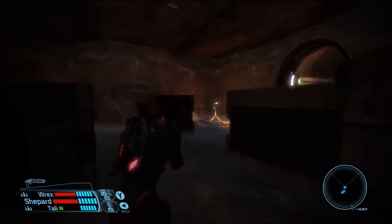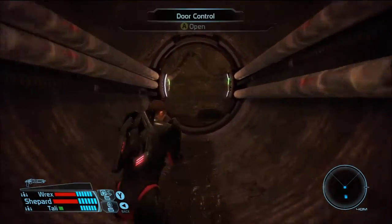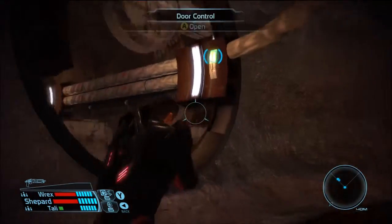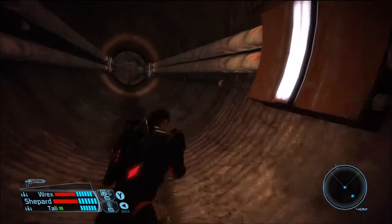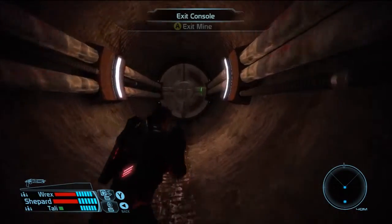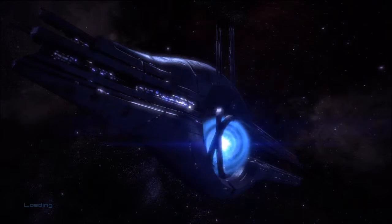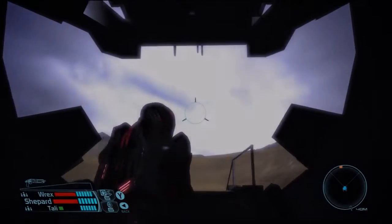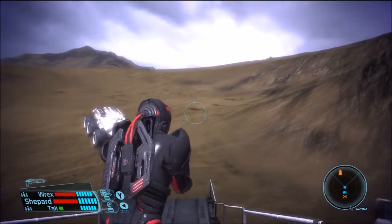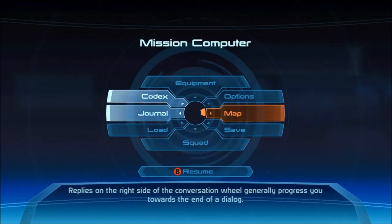Come on Shepard, run a little bit faster. Get out here, get back to the Mako. I think there's one more thing we can check out before we get off this planet. All right, let's check the map here — it is another anomaly, so yeah, it'd be over here I believe.